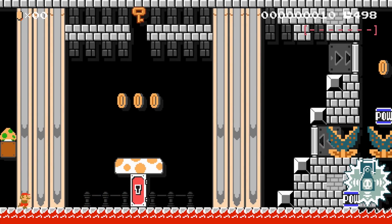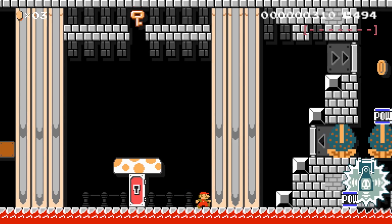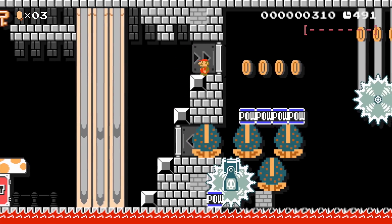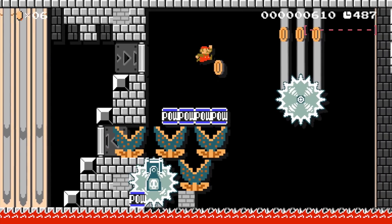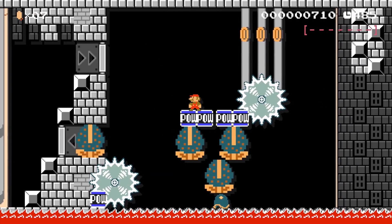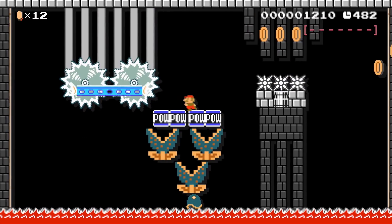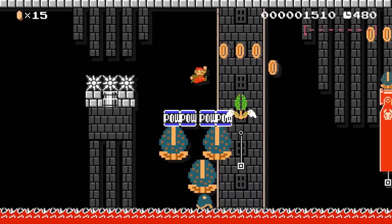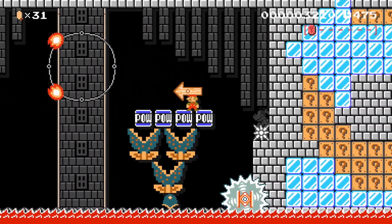Alright guys, so this is a really cool and creative level. We can get an extra life there on the left at the very start. As the level name suggests, we'll be moving back and forth in these sections, so let's hop onto these pow blocks to get things started. We start off moving to the right, and the coins are really good indicators of where you should jump. Some of these are pretty tricky, so don't make any mistakes. We get a pink coin as well.